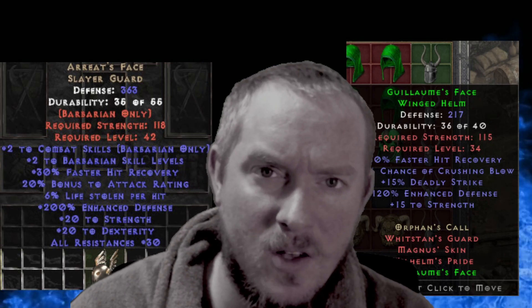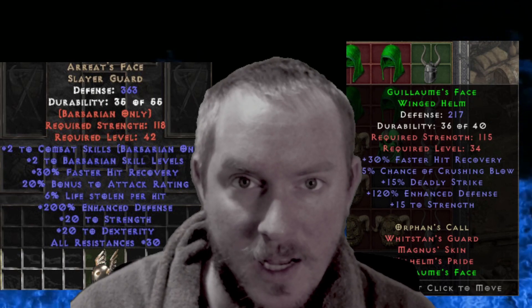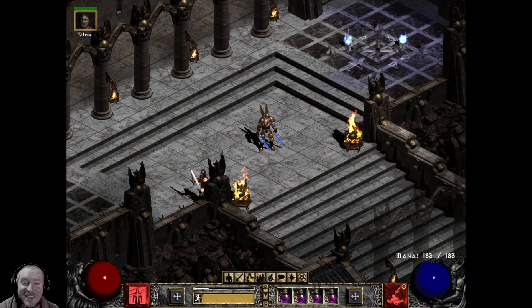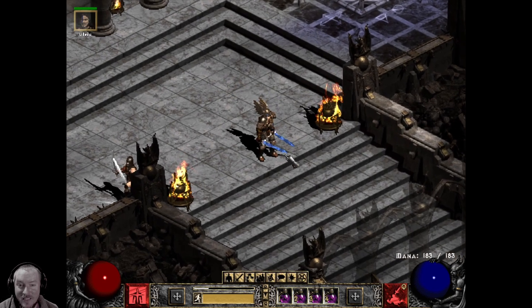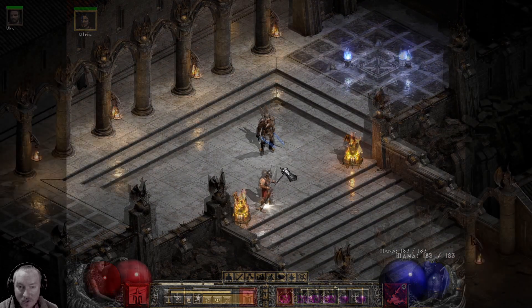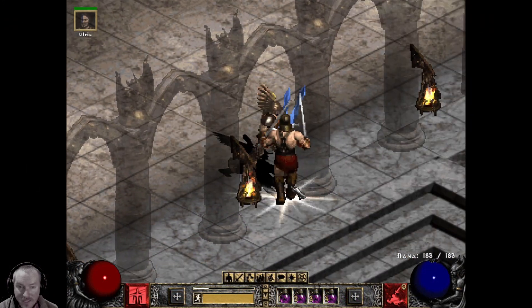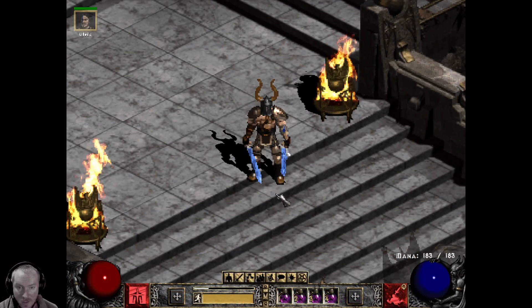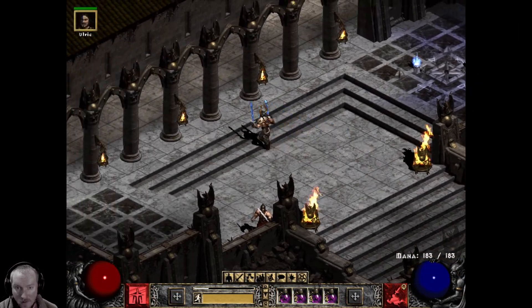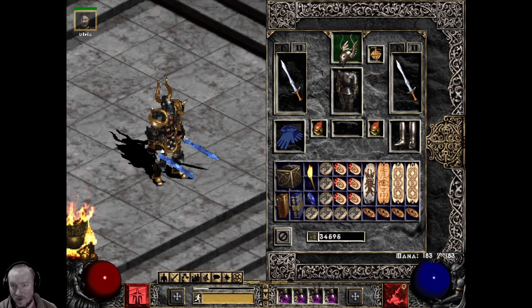One thing about Ariat's Face that I do think is very good is it's great for Ubers and stuff like that, and it would be great for hardcore especially. You also always have to consider style — I think Ariat's Face looks a whole lot cooler than G-Face does on a Barbarian. That's all subjective though; G-Face doesn't look bad at all. I think whatever armor you have on, Ariat's looks better than G-Face.